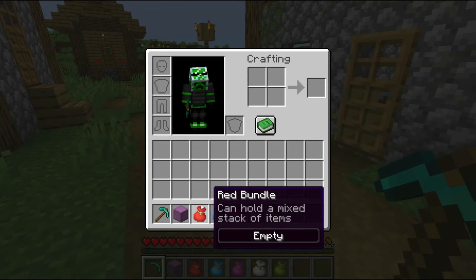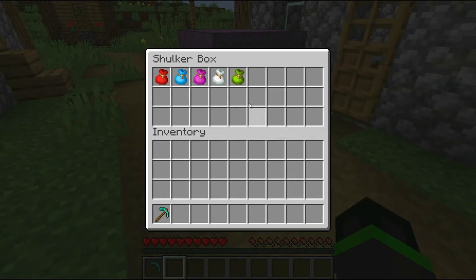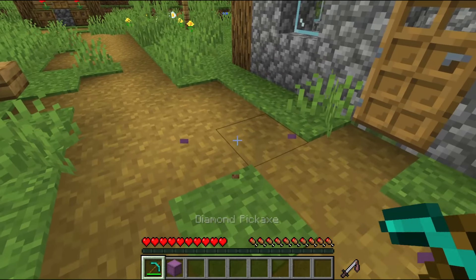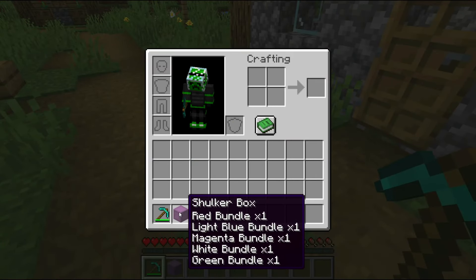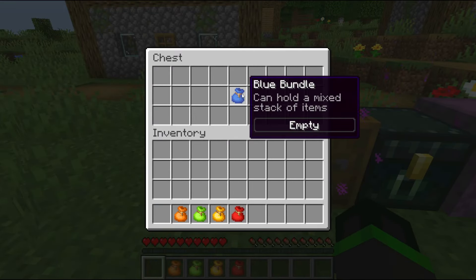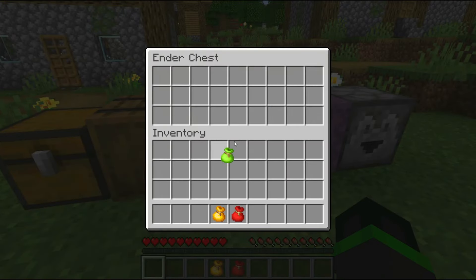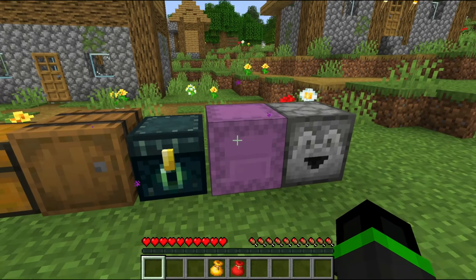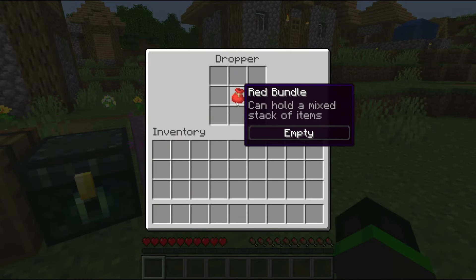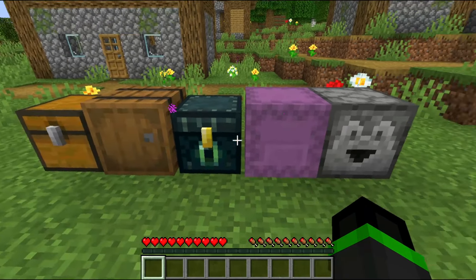Even though you can't put a shulker box in a bundle, you can still put a bundle in a shulker box. This is really useful because it's a much better way of storing bundles, since you can hold more bundles in a shulker box than if you were to put multiple bundles inside one bundle. Bundles work normally with all other containers, meaning you could place a bundle in chests, barrels, ender chests, and any other container — the only exception being a shulker box inside a bundle.